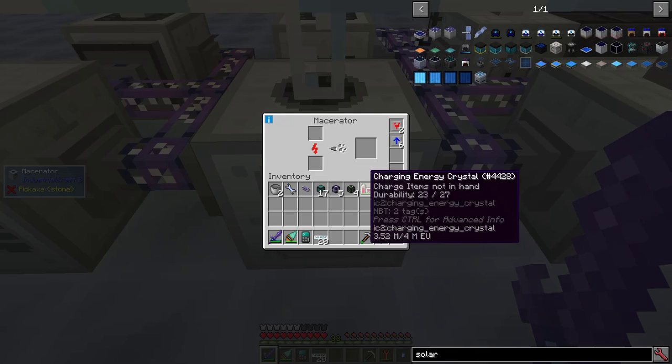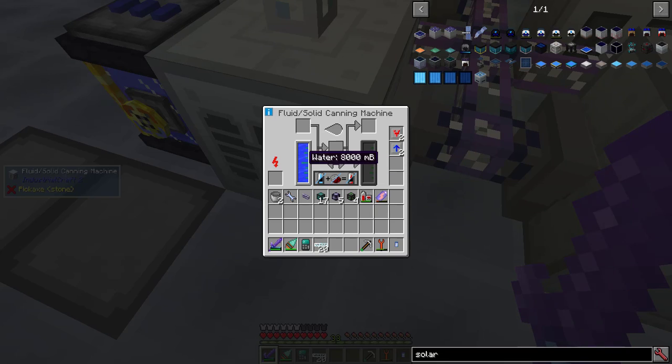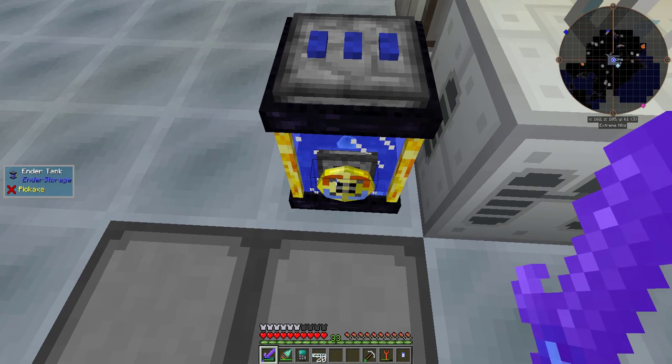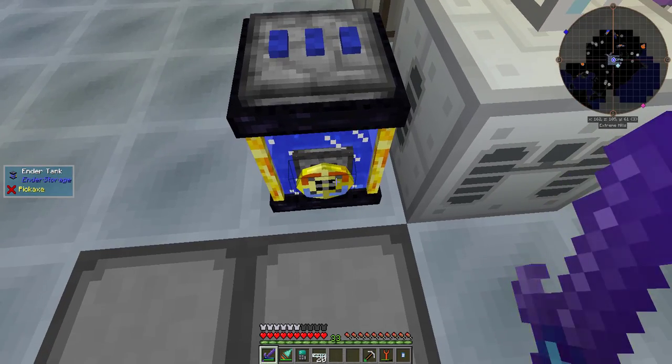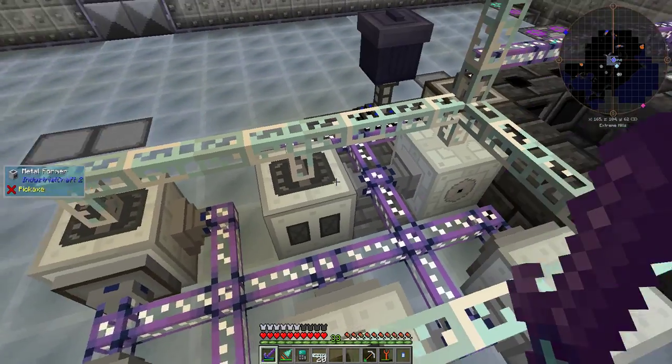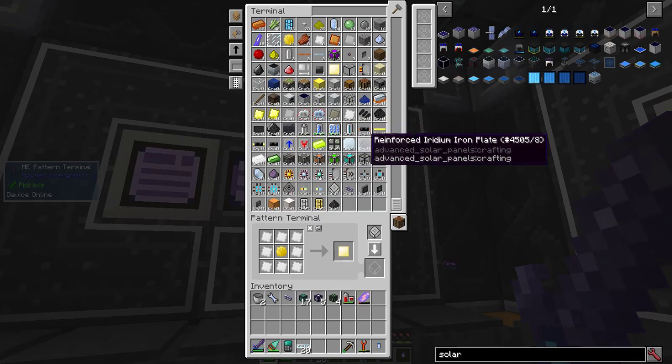I set up a compressor, a macerator with an export bus for uranium ore, a metal former for item casings, and a fluid solid canning machine set to fluid and rich, constantly supplied with water. When the orange side is facing up on the inner tank, that means it will auto output. With this ensemble, I managed to automate overclockers, and I'm in the process of automating ultimate hybrid solar panels as well.